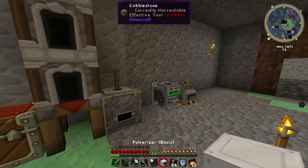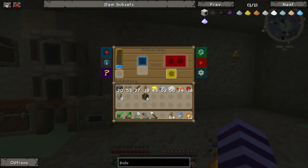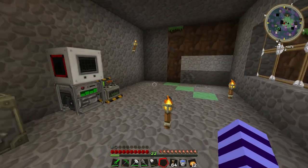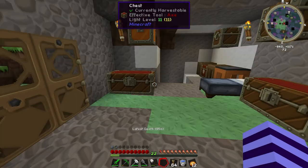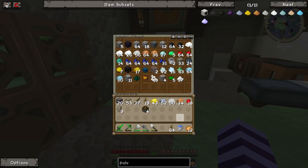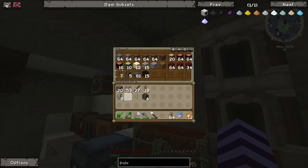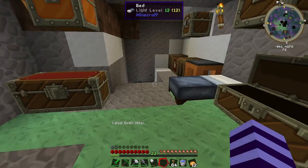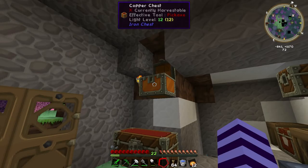So, pulverizer — hooray! I guess I'll put him up here so he can get lots of power. Let's pulverize. I'm going to save one obsidian just in case we don't actually need all of this obsidian dust. Your inventory gets so out of control in Minecraft — it's ridiculous. So let's try to stay on top of this at least a little bit.